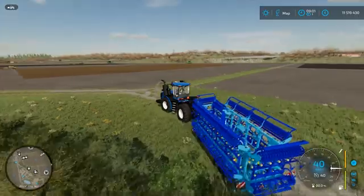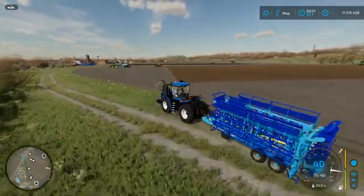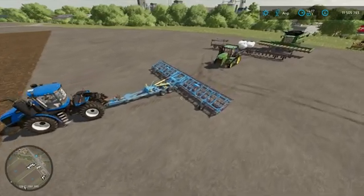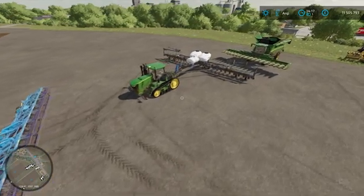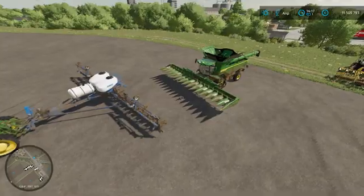The goal of the experiment is to test how rocks of different sizes affect equipment damage. I used identical tractors, identical shallow cultivators that do not produce rocks, identical planters, and identical combines. I simply sent helpers to work on the fields, cycle after cycle.